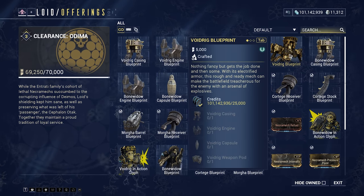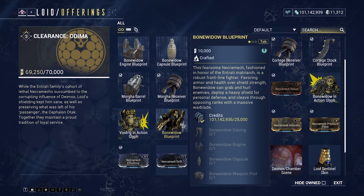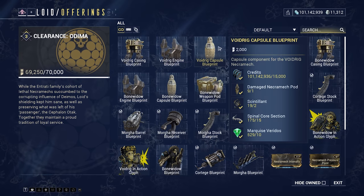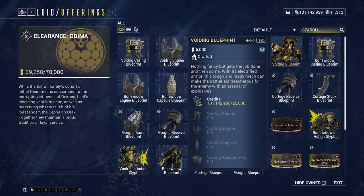As soon as possible, I would pick up all of the Necramech mods from here that you need. I prefer the Void Rig a lot more over the Bonewidow — the Bonewidow is a melee version, while the Void Rig is just 'I make big boom and all bad guys die.' So go ahead, pick up all the Void Rig Chassis, Engine, Capsule, and Weapon Pod, pick up your Blueprint, throw it all together, and you've got your first Necramech.